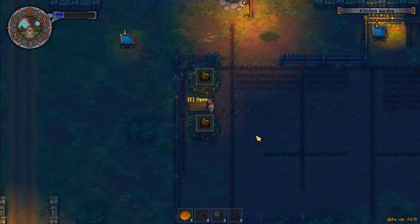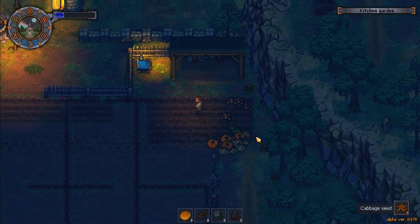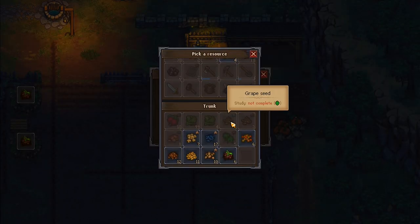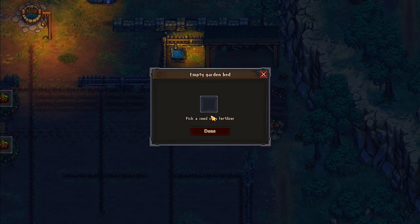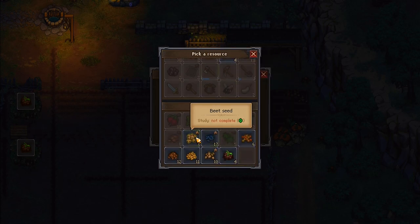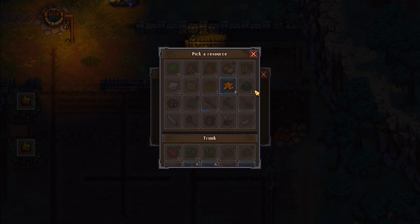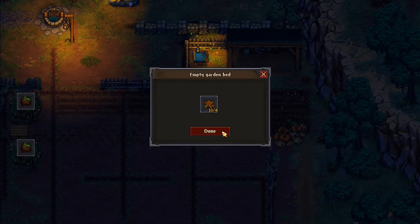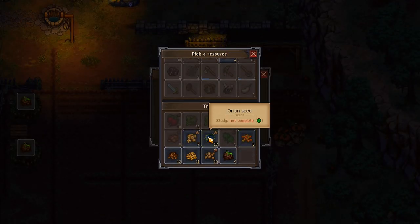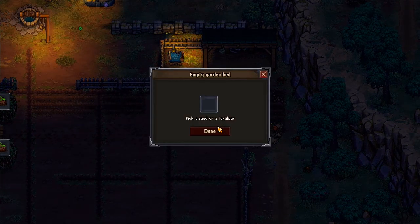I'm running out of room — I can't take everything with me. There's more so I'll start going through and planting. I can start putting compost into these plots. What can we plant? Seven, six, twelve carrot seeds — they work out exactly. Cabbage seed — oh no, I've got 10 of those, that's not going to work out very well. Onion, beet.